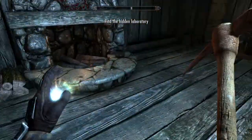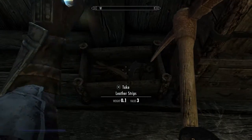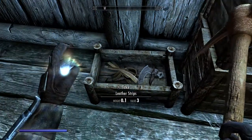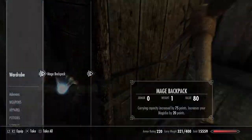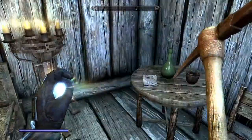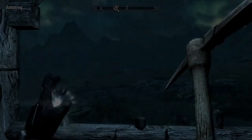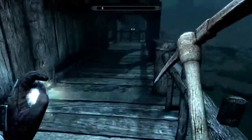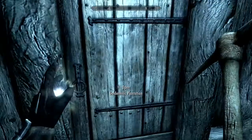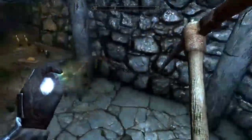Looks like we found some clues - now we got to find the hidden laboratory. Empty chest. Broken iron war axe head - we'll take the leather strips and there's the handle, interesting, I've never seen that before. Mage backpack. Nothing out here on the balcony, always good to be thorough. Back inside, and I'm assuming that this laboratory is downstairs.